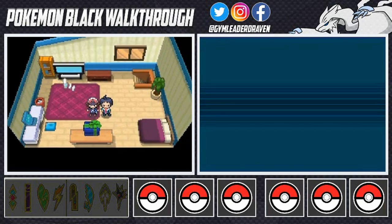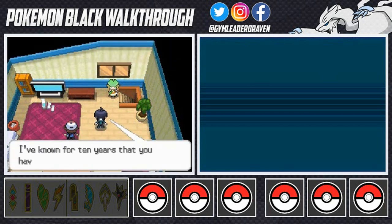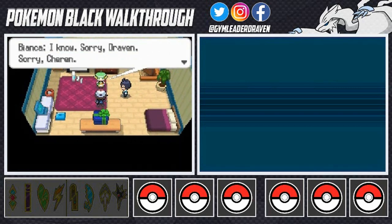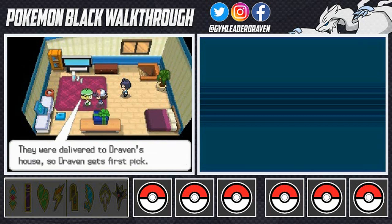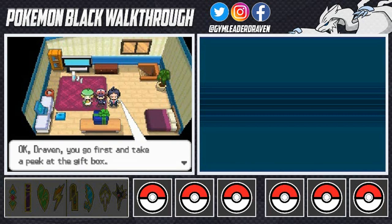What's keeping Bianca? There she is — 'Am I a little late again? Sorry.' Charon says: 'Bianca, I've known you for 10 years, I know you have no sense of time, but today's the day we get a Pokemon from Professor Juniper.' She says sorry to Draven and Charon. The Pokemon were delivered to Draven's house, so Draven gets the first pick — the pokemon are waiting in the gift box. 'Draven, you go first and take a peek at the gift box.'